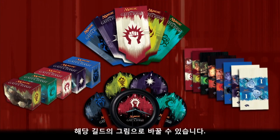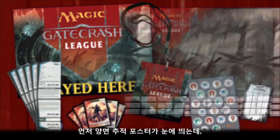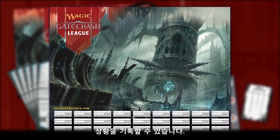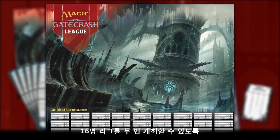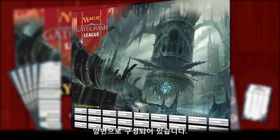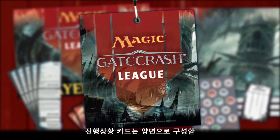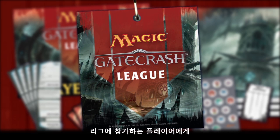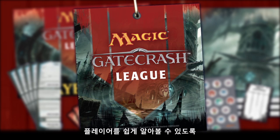Now let's take a look at the League Kit. The double-sided tracking poster will help to keep track of your players, the guilds they're fighting for, and their progress. The poster and all the materials in the kit should support two leagues of up to 16 players. That's why you'll find 32 progress cards, each with its own lanyard. Give one of these to each player when he or she signs up — these will make it easier for players to identify each other when playing at your store.